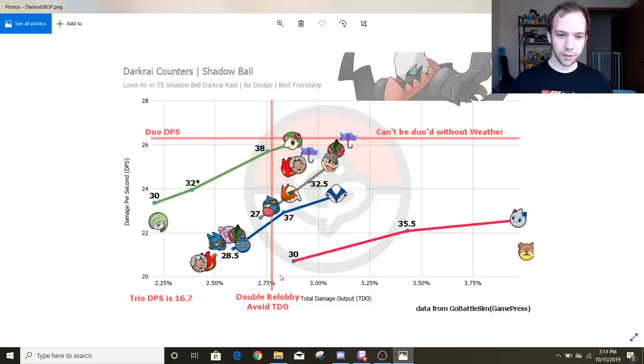When it comes to the best counters to the Darkrai raid, Darkrai is basically like a Regi. You just bring fighting types, you punch it down, you get your candy, you catch it, you win. Pretty easy fight overall. It's basically like a cooler version of the Regis because it's easier to beat down — which is always nice, because then you don't fail in random raids full of Aggrons.